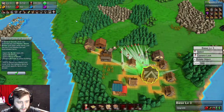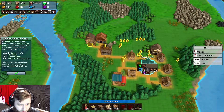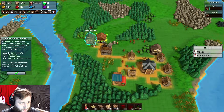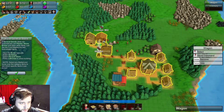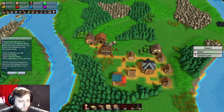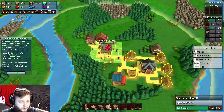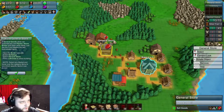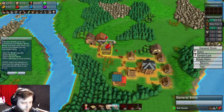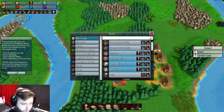We are going to take literally everybody, take the wood, and run it into here. We're going to run it into the general store just to get that stuff moving. The general store is making us some happiness and getting us all that we need. So while we've got a surplus of wood, let's see what other buildings we can get.